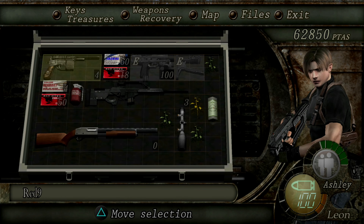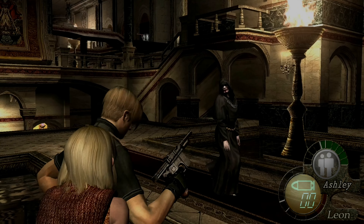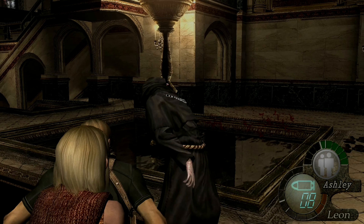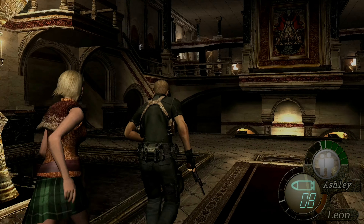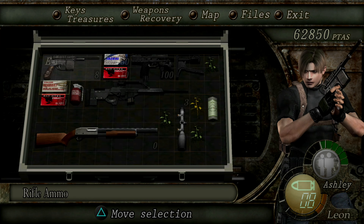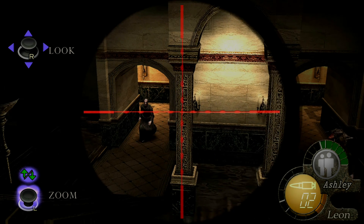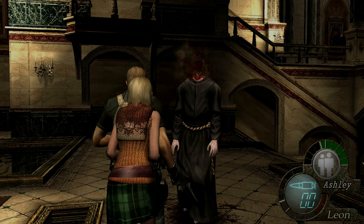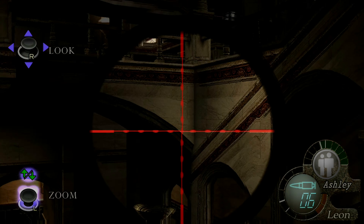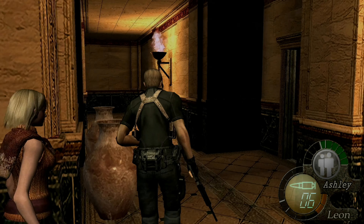I'm just gonna get a shotgun out and deal with these guys - a bit easier thing to do. Die - come on, die! That's it. I think that's all of them now around here - oh no, there's one more. When I first played this part on hard it took me so many attempts to complete this. I've got more ammo as well, luckily. Unfortunately on hard the game doesn't throw as much ammo, there's more enemies to deal with, and they're a lot stronger. On professional - which is the hardest difficulty in this game - I'm only playing it on hard because I want to try and get that PlayStation trophy for beating the game on hard.